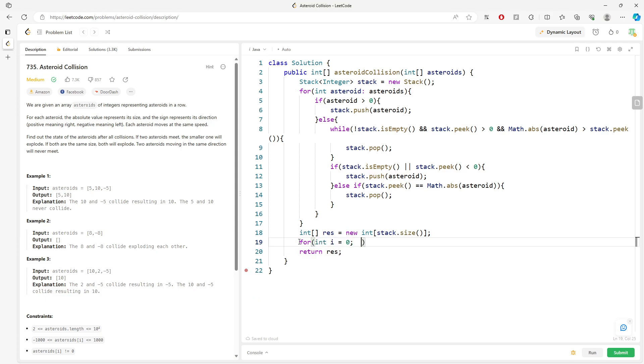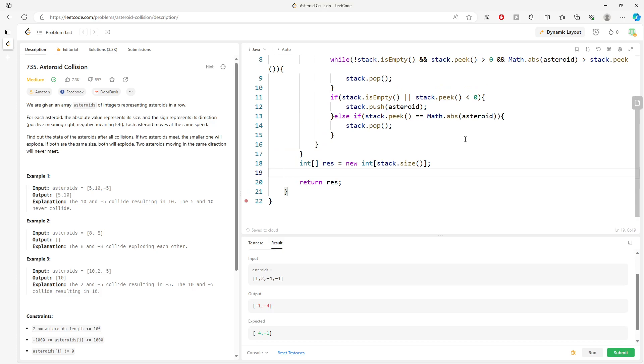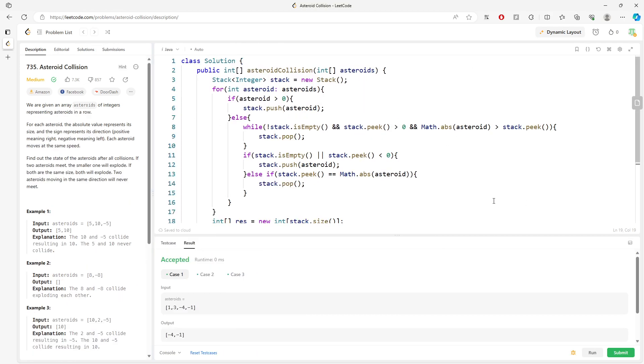If you're curious about why I'm not using the pop method for the result, it's because popping gives you the reverse order, which is not how we want to traverse. So you initialize an index and fill from the bottom of the stack. This is a bit challenging — you need to think about the primary scenarios and what kind of collisions you have. If you have questions, leave a comment. See you next time!